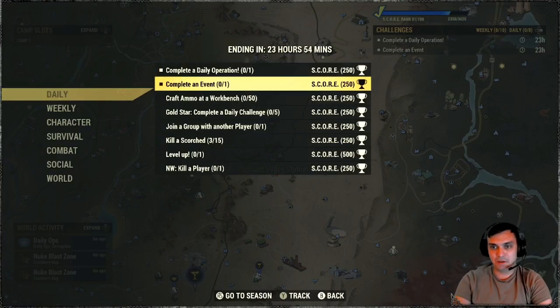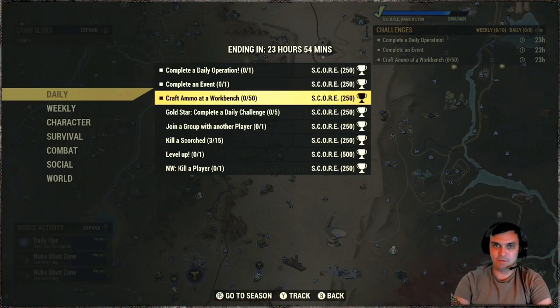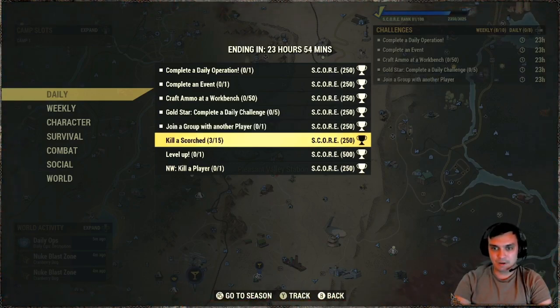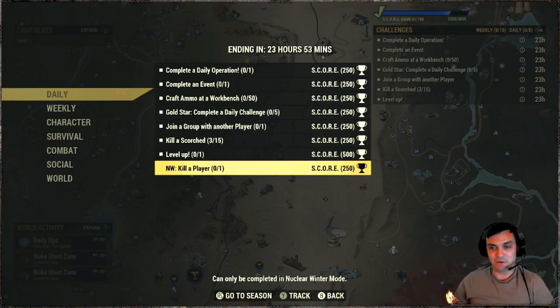For today's daily challenges we've got: complete a daily operation, complete an event, craft ammo at the workbench — you need 50 ammo, not 50 times, so crafting 50 of one type once will get it done — complete 5 dailies, join a group with another player, kill scorched 15 times, level up one time, and for Nuclear Winter, kill a player one time. Though I heard Nuclear Winter is gone now — R.I.P. Nuclear Winter.